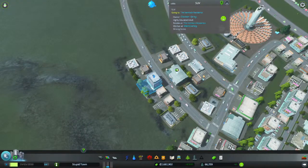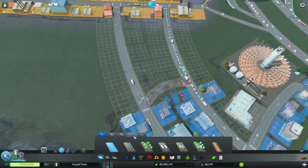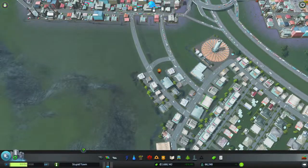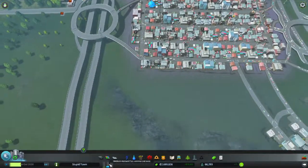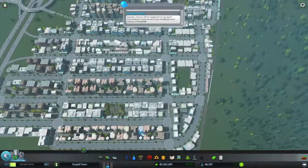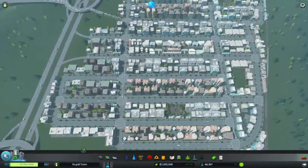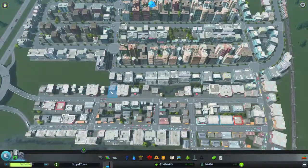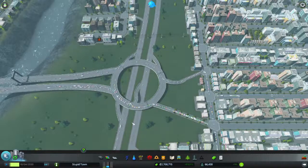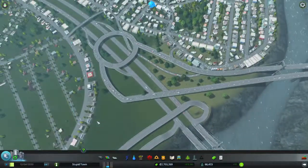Worker at M and H clothing — oh crap. You know what, let's give them an interchange here, because people that work here have to go all the way around and I think this would help them out. We still have a tiny demand for commercial areas. This looks a bit better — if you remember, they had a traffic jam all the way around because they wanted to go down and these guys couldn't go up, so that works quite interestingly.